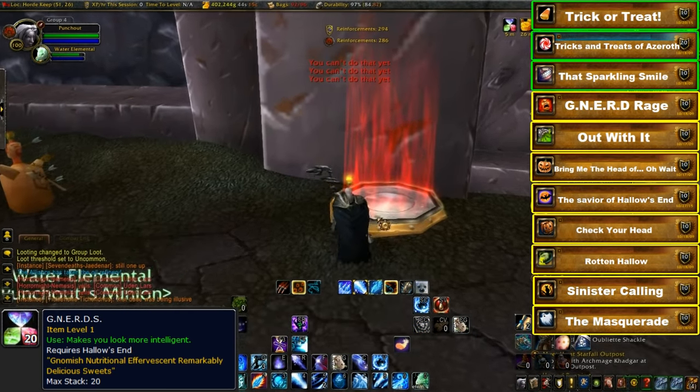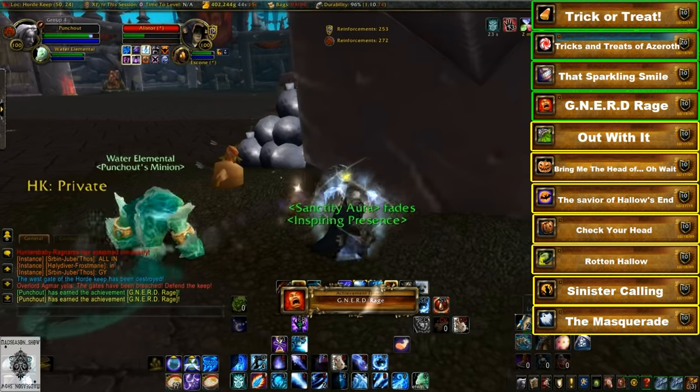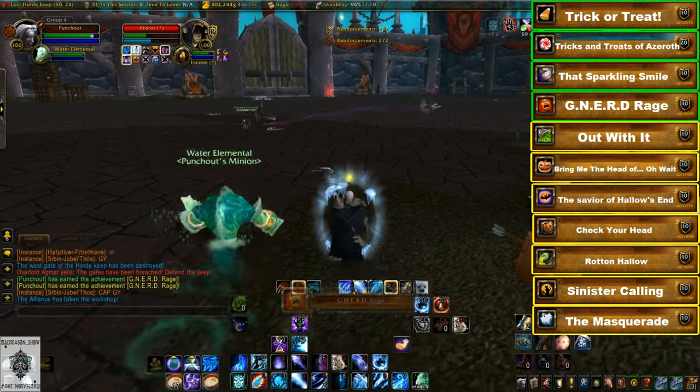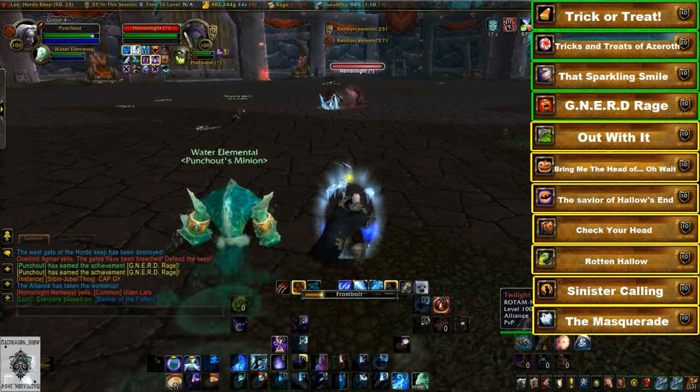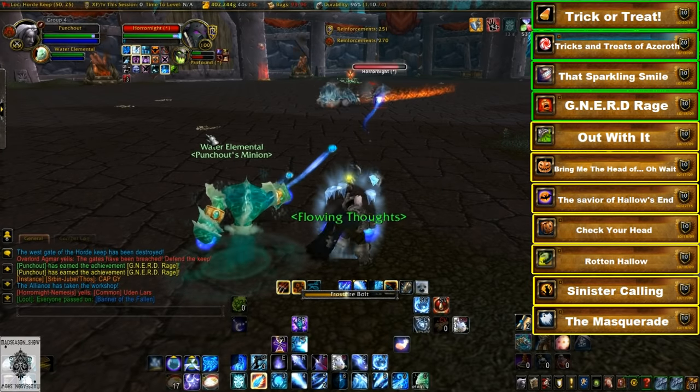Next we have Nerd Rage. You should have plenty of Nerd Candy from your candy bucket run — consume one to get the Nerd buff and hop into any battleground. Get ten honorable kills while the buff is active. The best battleground for this is probably the Isle of Conquest; Alterac Valley is also a good choice.